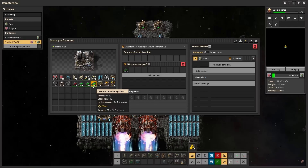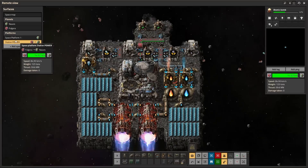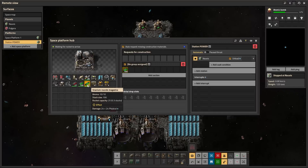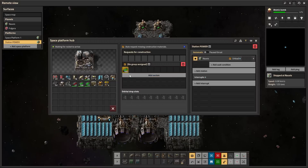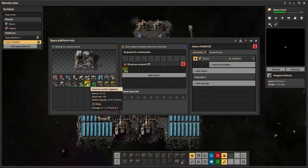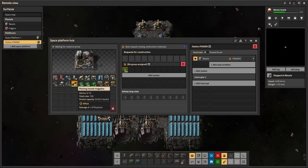For the full return trip back to Nauvis: starting with about two and a half stacks of uranium ammo, we made it back and used a total of roughly 200 ammo for the round trip — bring 300 to be safe. That's about 300 uranium ammo to go to another planet and back. You can only launch 25 uranium ammo per rocket, so to launch 300 you'll need 12 rockets. Whether that cost is worth it depends on your factory, and you can always use more regular ammo if you prefer.